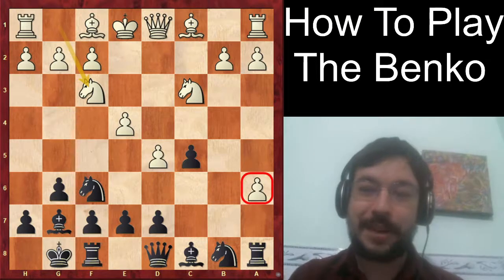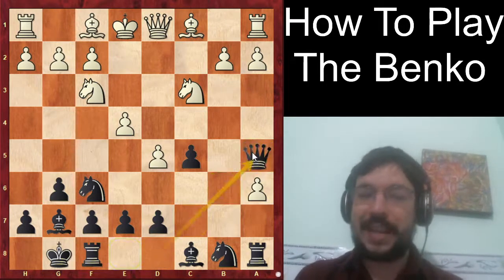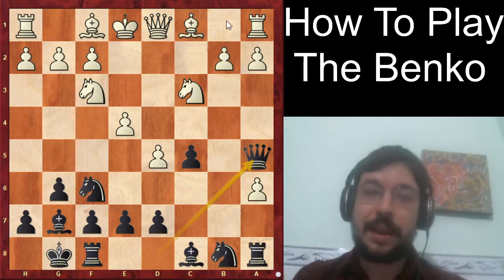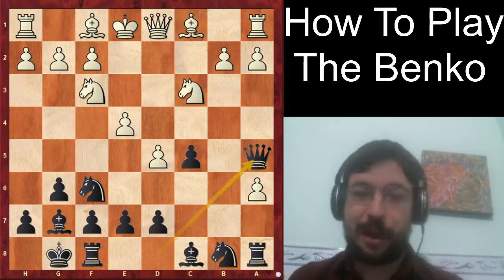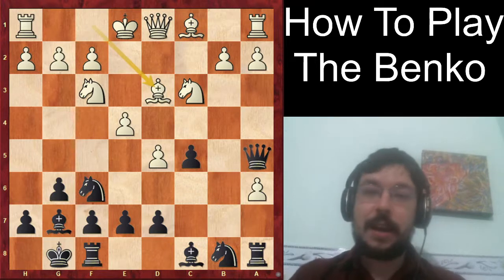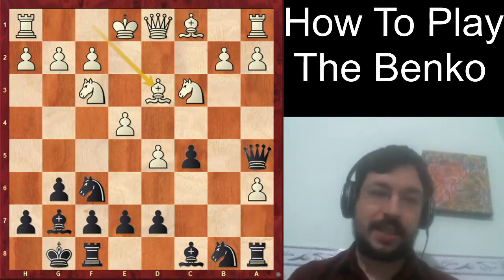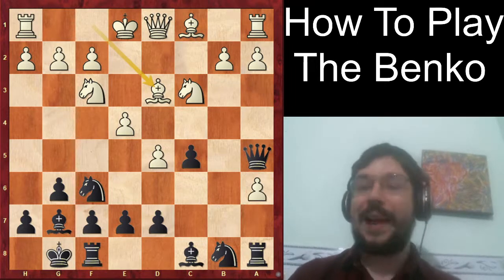After knight f3, black should play the move queen to a5 — it's actually a very nice trap from my Winning Openings Traps course, link in the description below. White played the move bishop to d3, but bishop d3 is actually a mistake in this position. No less a player than Boris Gelfand, a world championship finalist in 2012, played this move against Carlson.